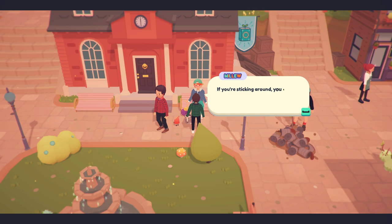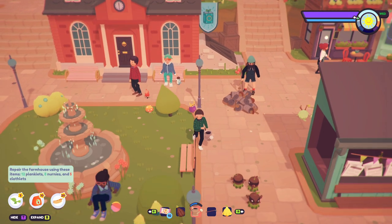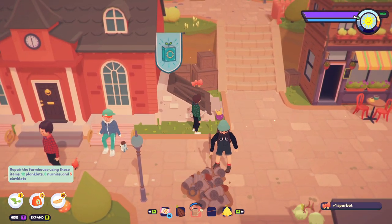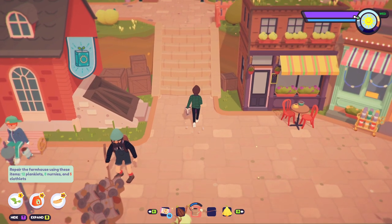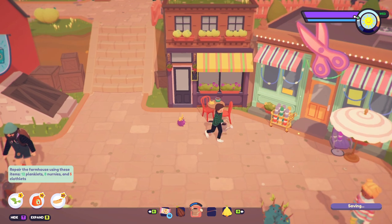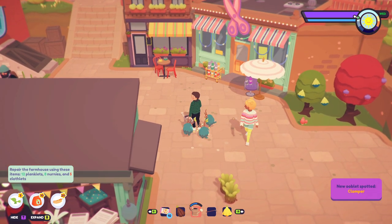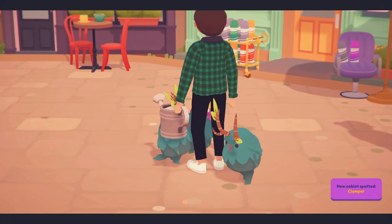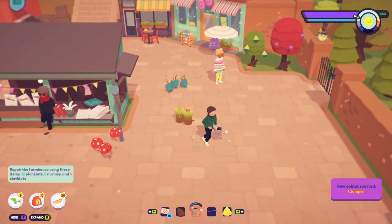'You're still here - if you're sticking around you should get on my good side, might come in handy.' That's a weird thing to say to somebody. Are these mushrooms, can I get them? Sorbets - that's the coffee shop, this is the hair place. Oh, clompers! That's what these boys are - how you guys doing? Have a little pet.